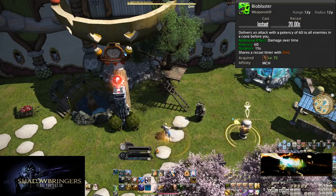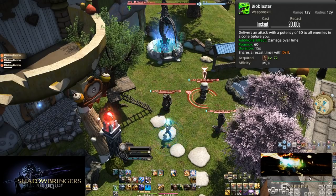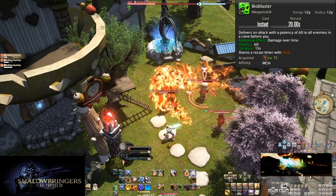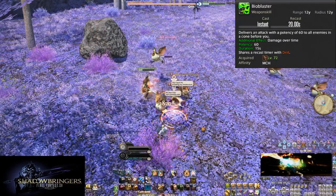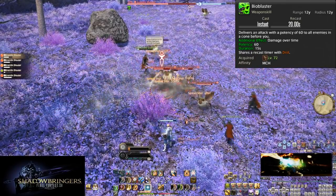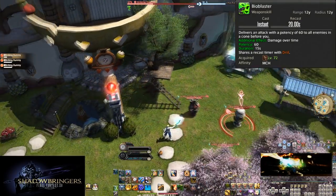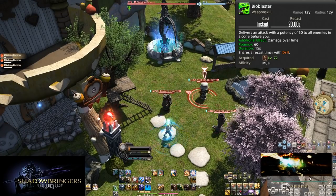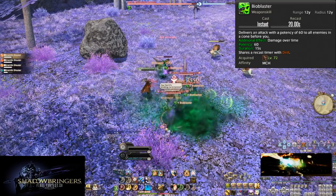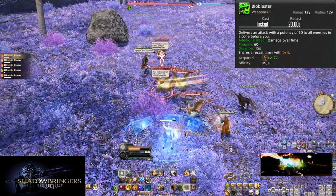Level 72, Bio Blaster. This is an AoE Drill — it shares the same 20 second recast, but does 60 potency to all enemies in a 12 yalm cone. Additionally it applies a normal DoT of 60 potency on the 3 second server tick, hitting 5 times for a total of 300 potency on the DoT and 360 potency including the initial hit. On 2 or more enemies this is stronger than Drill, though a Reassemble Drill is likely still stronger so you may want to save it for 3 enemies. Get the tank to gather up all the enemies and then Bio Blast them all away — the more enemies you hit, the more the potency explodes into ridiculous numbers.